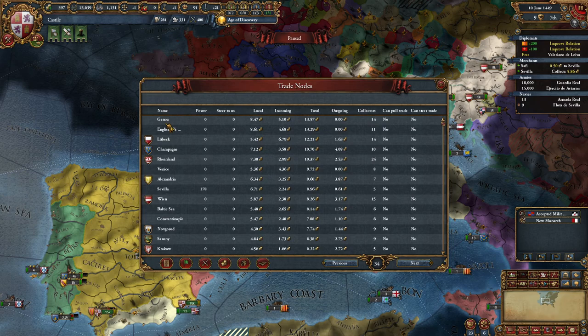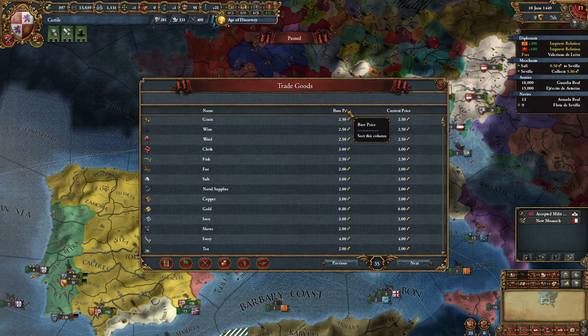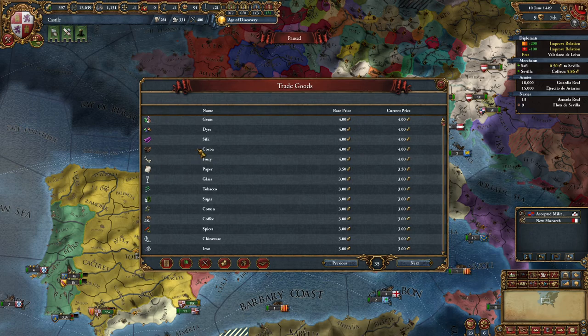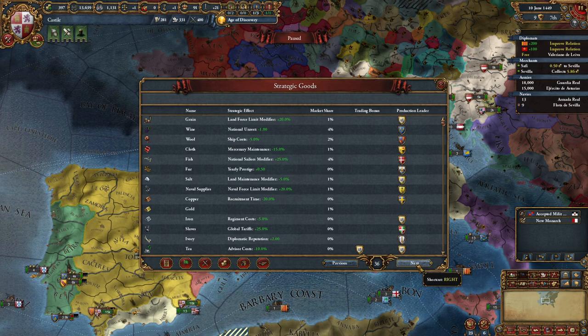These are all the trade nodes in the game and you can see where the most trade power is. At the moment that is in Genoa and the English Channel - there are 13 ducats there to collect. These are all the trade goods in the world. You can see the current price - gems, dyes, silk, cocoa, and ivory have the highest price and will give the most trade value and production income.